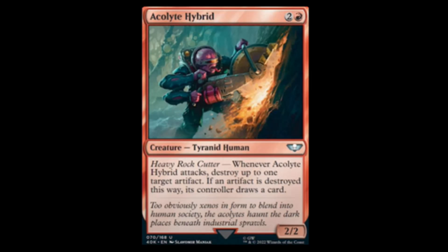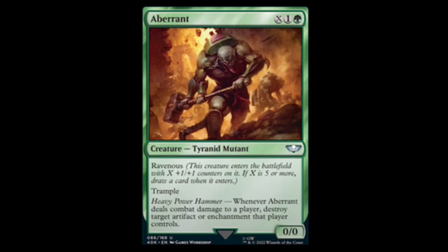Next we have Aberrant — green, one, and X for a zero-zero with Ravenous, so it comes in with X plus one plus one counters. It has trample and a Heavy Power Hammer. Whenever the Aberrant deals combat damage to a player, destroy target artifact or enchantment that player controls.